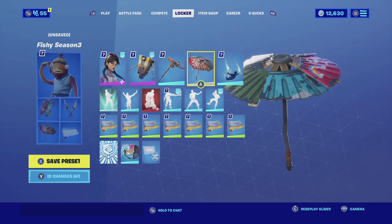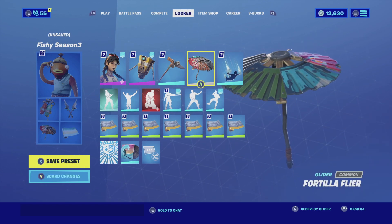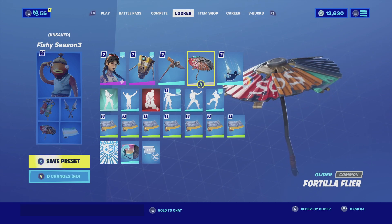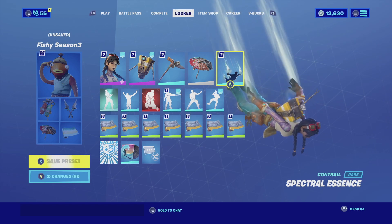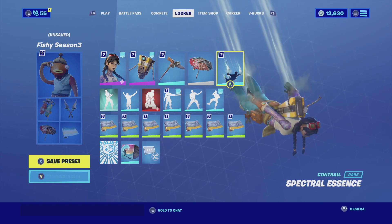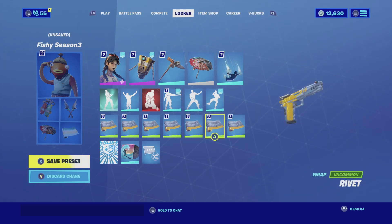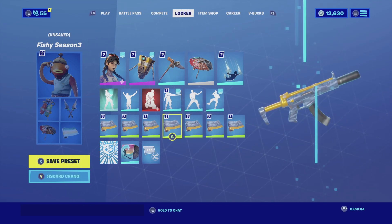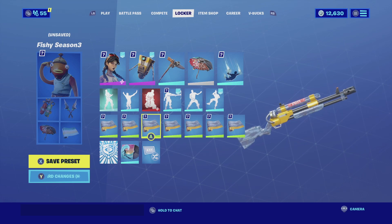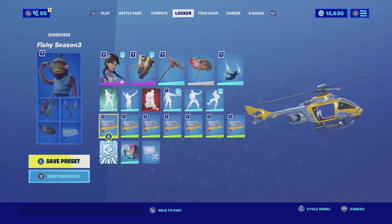For the glider we're going with the Fortella Flyer — it's the victory umbrella this season and looks like she built it herself, with color schemes that match well. For the emote we're going with the Spectral Essence, a simplistic emote that comes from both hands and feet and looks amazing. For the wrap we're going with the Rivet, which uses a lighter blue color scheme that complements her pants and has yellow that complements Clap Trap, fitting both the skin and back bling nicely.